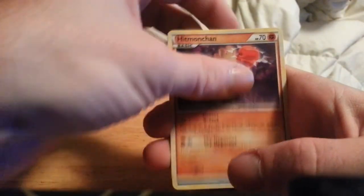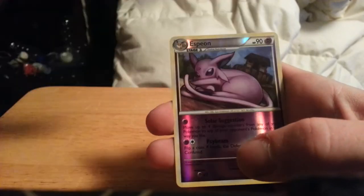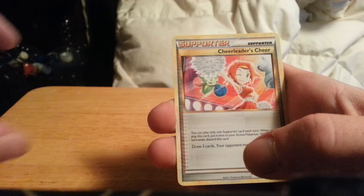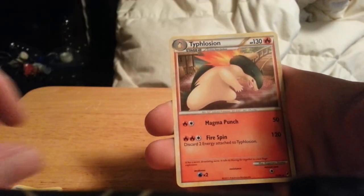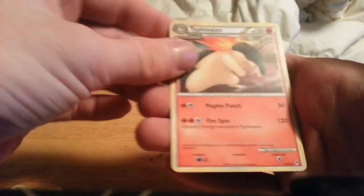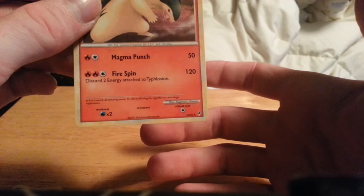Next one. We have Hitmonchan, Slowpoke, Magikarp, Clefairy, Pidgey, Espeon, Cheerleader's Cheer, Bayleef, a Metal Energy, and my rare is a Typhlosion — non-holo. Hopefully I get something good out of the last pack, otherwise this was a pretty blah pack opening.